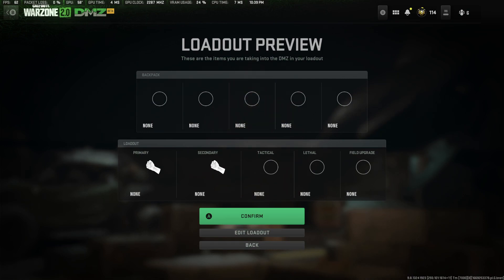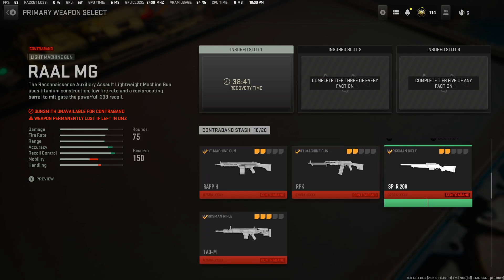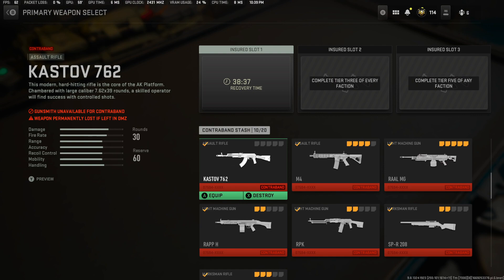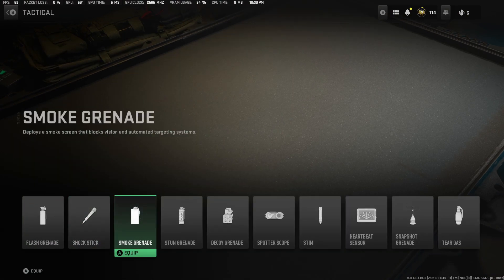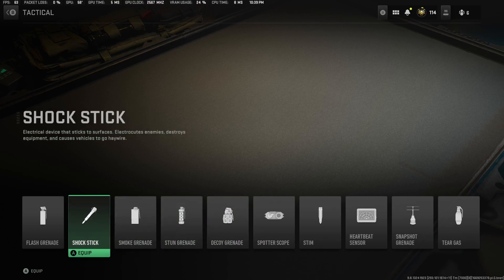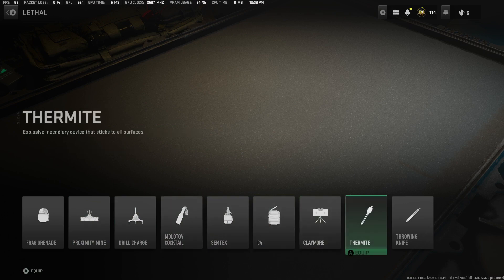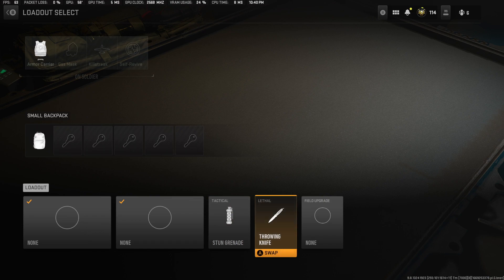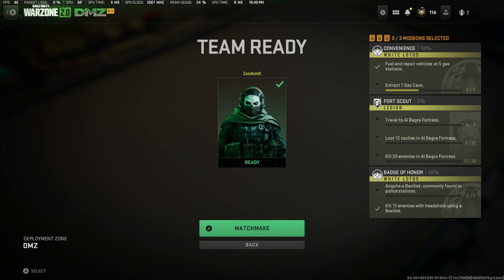With the loadout — I just died so I don't have anything. If you have weapons in your contraband stash you can grab those, but I'm going to act like I have nothing. No weapons. For tactical, I'm going with stun. For lethal, you want to go with a throwing knife, especially if you have no weapons — the throwing knife is a one-hit kill on NPCs. For field upgrade, go with munitions box so you can resupply throwing knives.